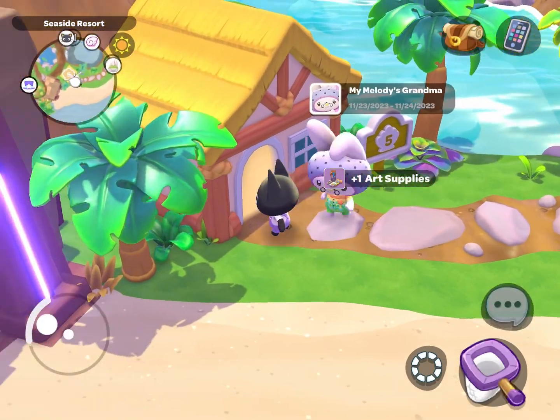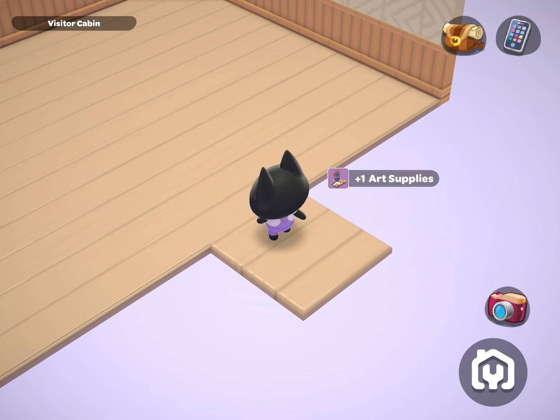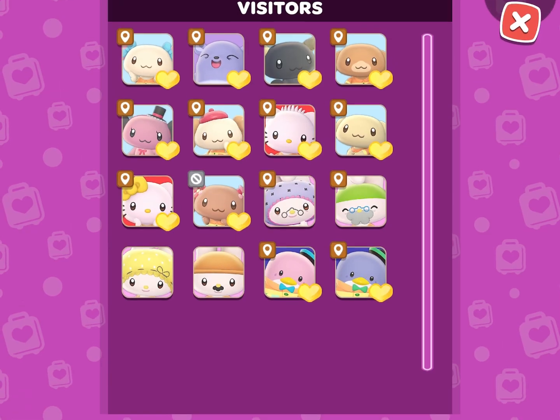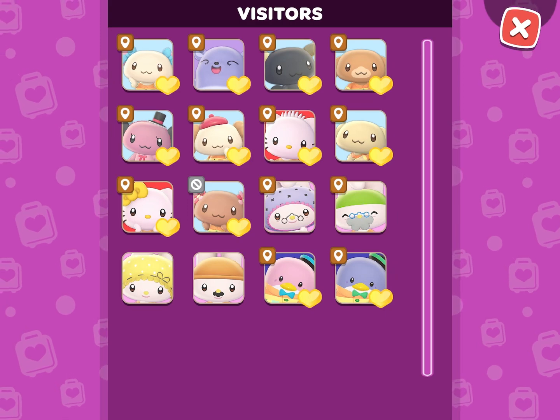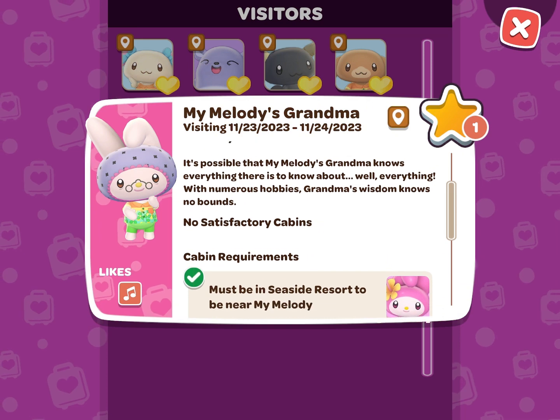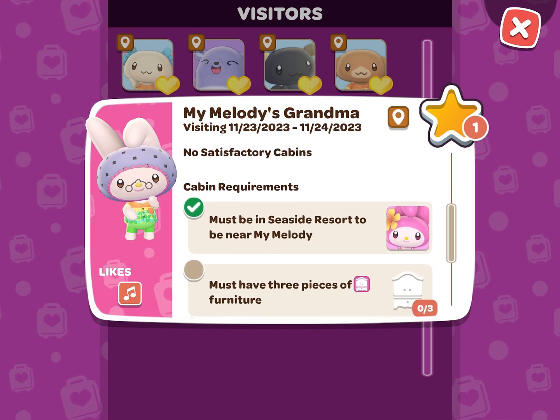Let's see what is required for her cabin. You can do this by clicking the phone icon in the top right corner of your screen and then visitors. Here you will be able to see what days she is traveling, if she has any satisfactory cabins, and what her cabin requirements are.